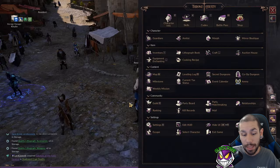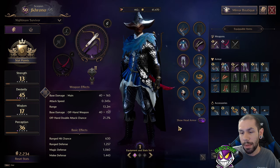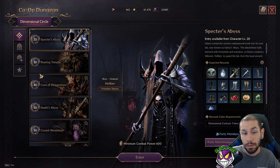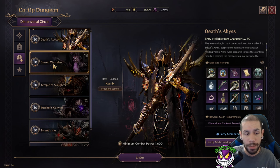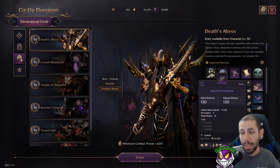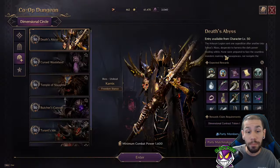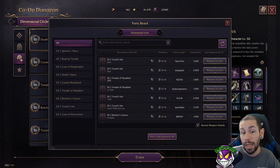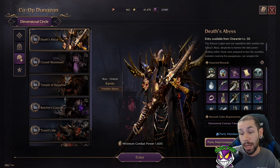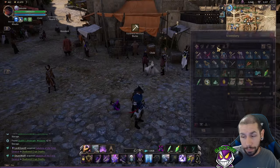This is where I took time to complete the slots for items I wanted — it's how I got my rings, cloak, amulet, bracelet, and belt, all from the lithograph book. The alternative is farming them in dimensional circles, these co-op dungeons, but that's a bit of a pain because parties can be hard to find. I've sat in queue for over 40 minutes trying to find co-op dungeon parties, so you're better off using the party board.